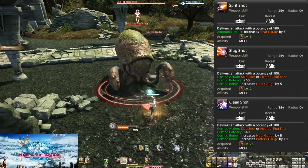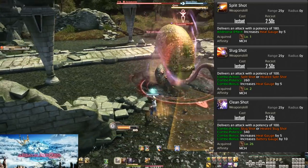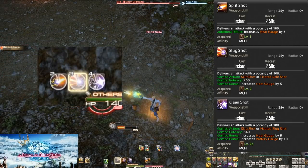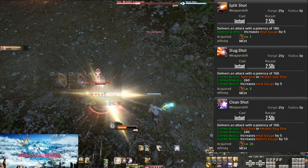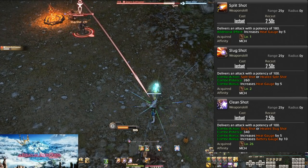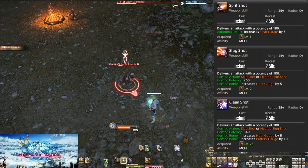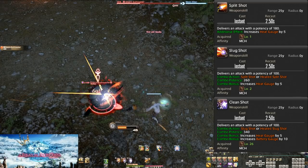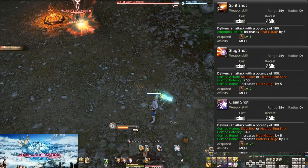Next up is Slug Shot, doing 260 potency when comboed off of Split Shot. Always aim to do your combos — I will not be making note of uncomboed potencies because you have no reason to skip combo actions. Additionally to the 260 potency hit, this also increases our Heat Gauge by 5. Finally it leads into Clean Shot, which is 340 potency and increases your Heat Gauge by 5 as well. This basic 1-2-3 is what we fall back on when we're out of other stuff to do. It's for single target only, and we'll get into our AoE soon.